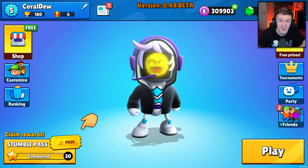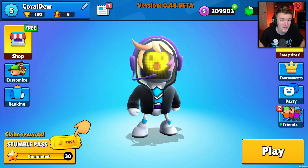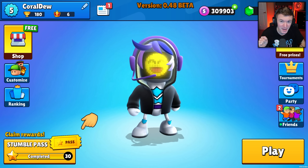Hello everyone, welcome back to another video. Today we're going to be checking out everything new that was added to the 0.48 beta in Stumble Guys. We've got new skins, new emotes, and a brand new first person nerf map to check out today.